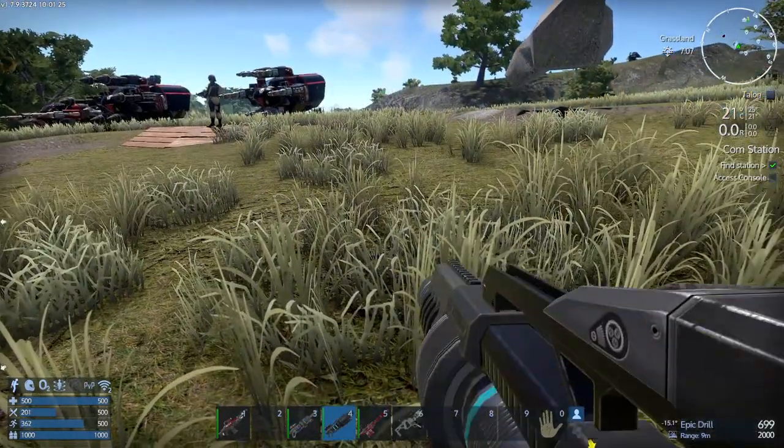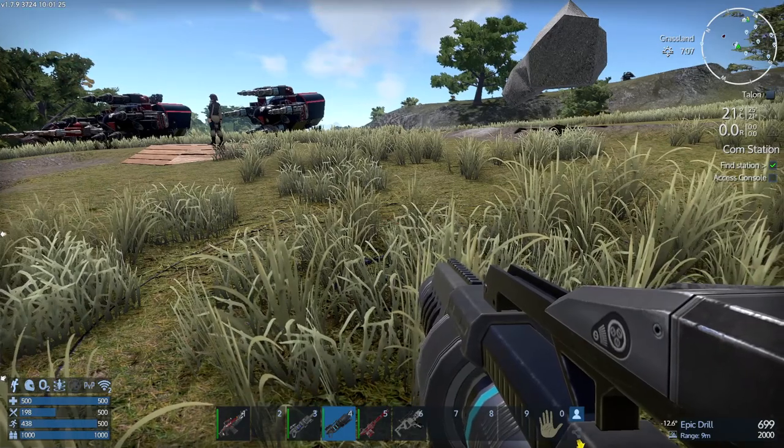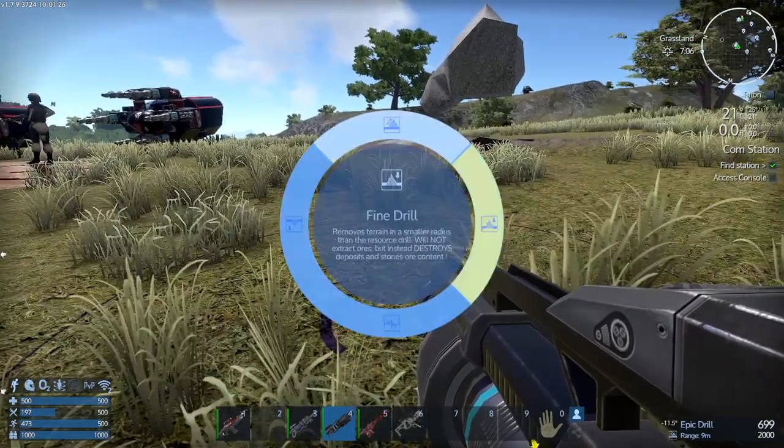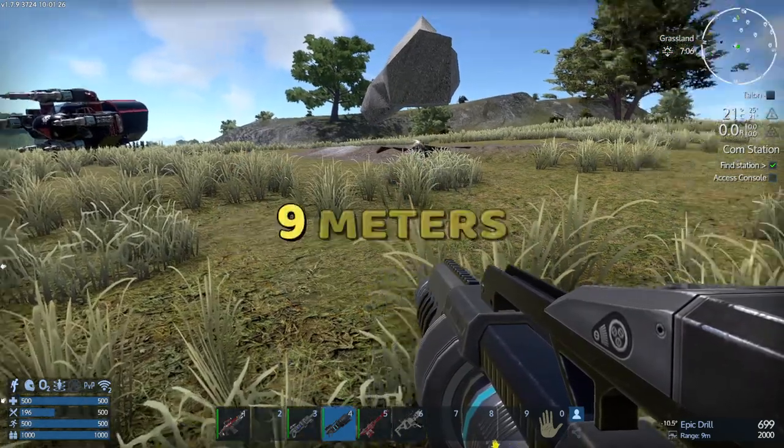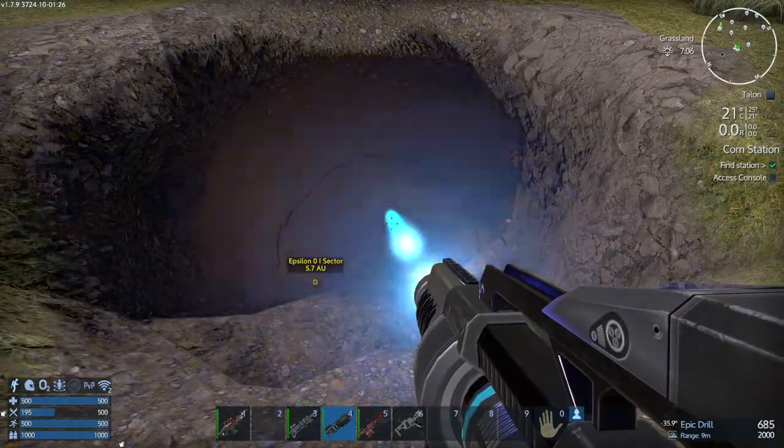Eventually one day you'll find the epic drill, which is pretty much the best handheld drill there is. It has the same options except this one has a range of nine meters and collects resources a lot faster.